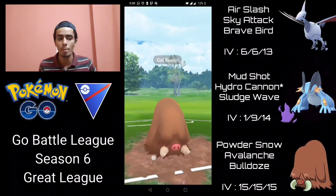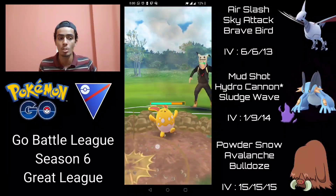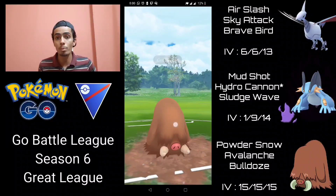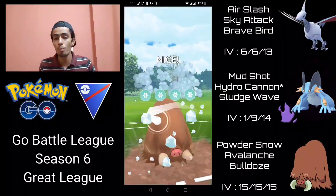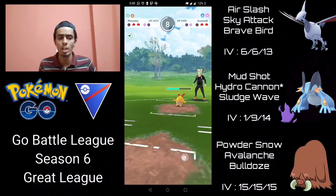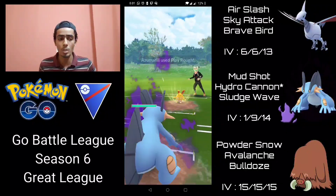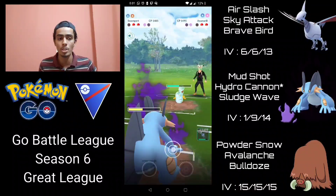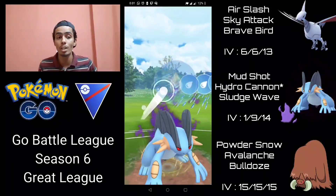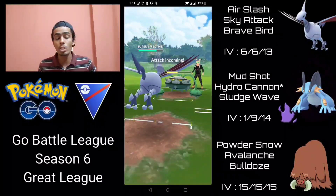I don't shield the Foul Play because Mandibuzz is tanky but doesn't have a very high Attack stat. I go for Avalanche — does massive super effective damage, almost one-shots it. They throw a charge move so I shield that, then Powder Snow farm Mandibuzz down with lots of loaded energy. They come in with Azumarill — not a great matchup since we're taking super effective damage from Bubbles. I go for Bulldoze, doing about 30% to Azumarill, then force a shield with Avalanche. I switch in Swampert and go for Hydro Cannon, but they switch in Ferrothorn to catch it.